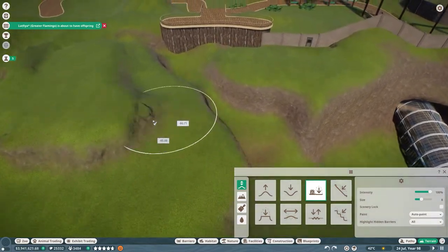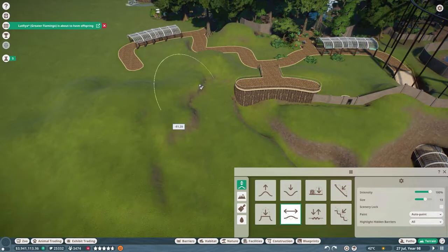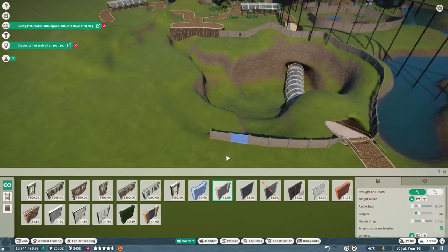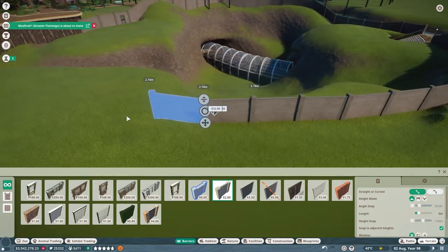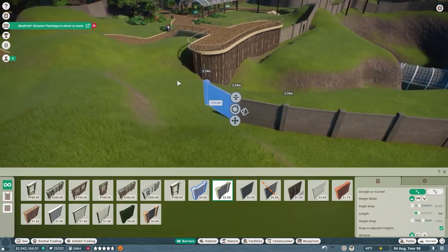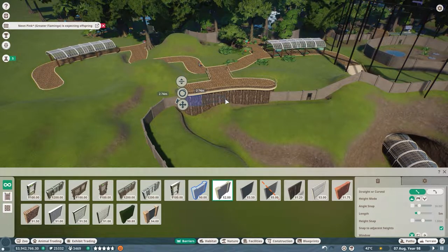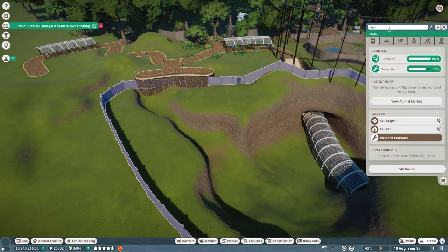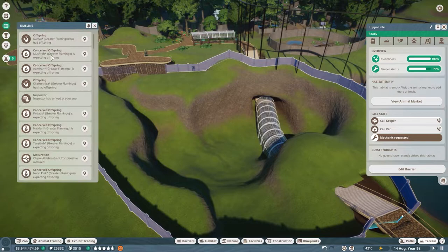I want to flatten some of the terrain and loop the path back to the start here. We can smooth this out — this is going to be kind of like a little river area. Let's go this way... oh wait, did it attach? Yes! This is going to be called the Hippo Hole — that's a good name, I like that.